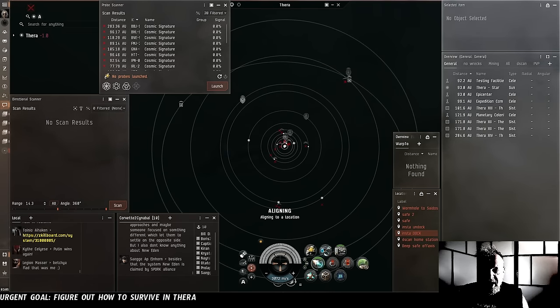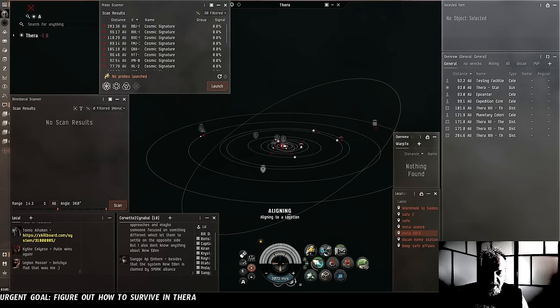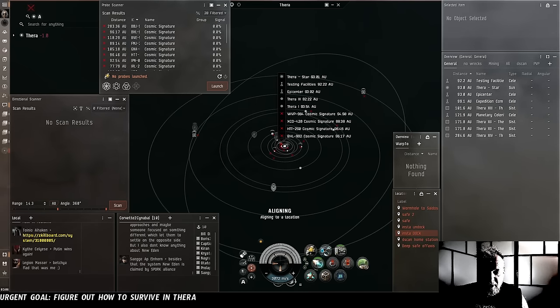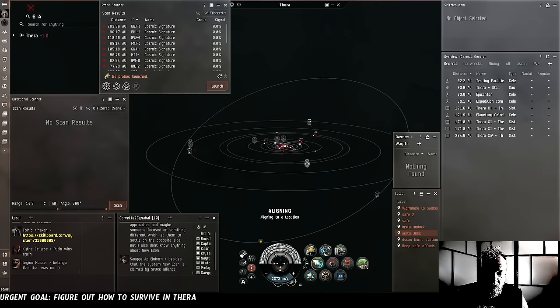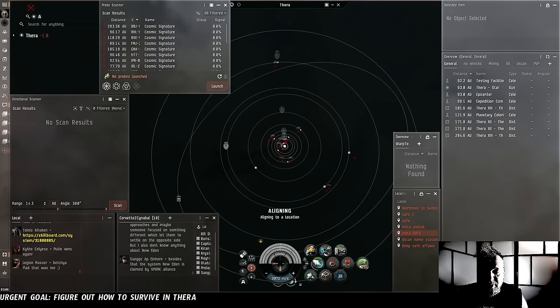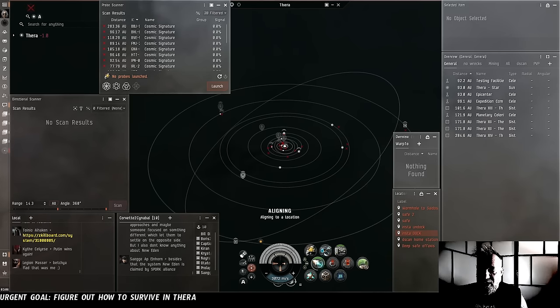We've made the safe spot off-axis, so it's not directly in warp between any two places. We made this by first making a safe spot on-axis between two points, warping to it, and then warping from it to a third point and dropping a safe spot that is not on anyone's natural path. So we should be pretty safe from someone randomly D-scanning us, which also makes us safer from combat scanner probes. The max range of a combat scanner probe is 64 AU, so there's a good chance people scanning the middle of the system wouldn't even know we were here. Nonetheless, we're going to take all of our precautions.